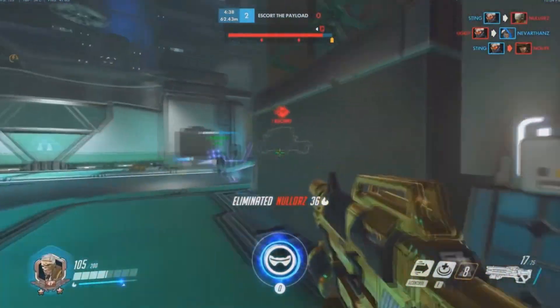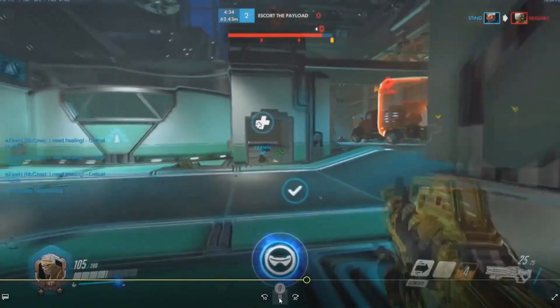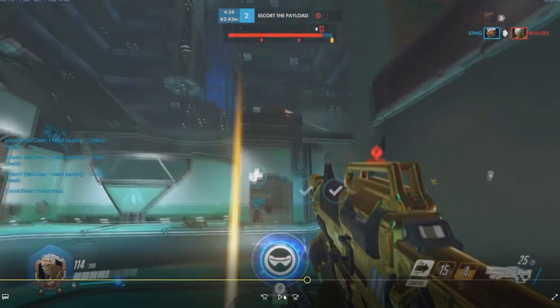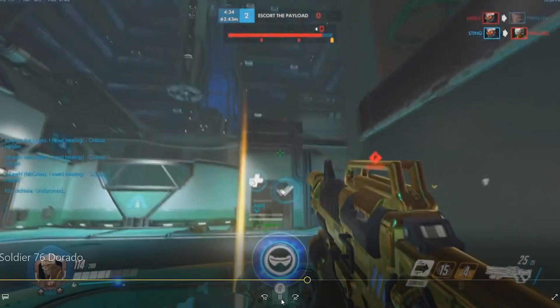I don't know what Zenyatta is doing up here, but we easily kill him. We're playing back, we're playing very patient, and that's the way we should be playing Soldier 76. I just want to point out that he's doing a lot of the right things right now. Just if he had taken this high ground earlier, that probably would have made the difference.